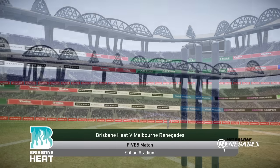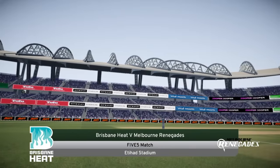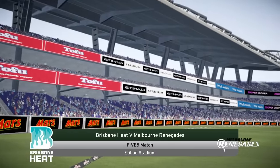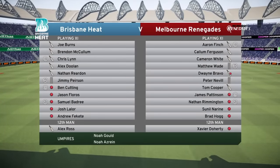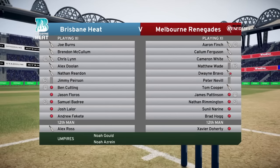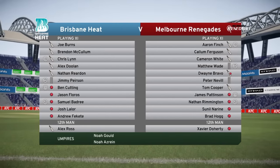Hey boys, welcome back to some more Don Browning Cricket 17. In this match, we're playing a 5-over game against the Melbourne Renegades, playing as the Brisbane Heat. I haven't showcased the Big Bash teams as of yet, so I thought it was a good time to get into it.